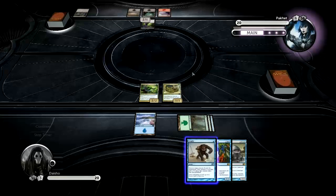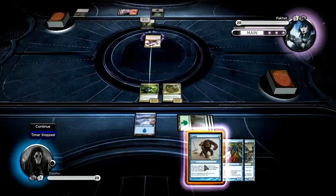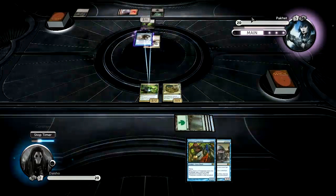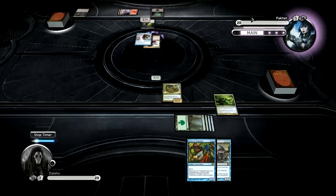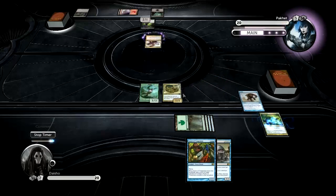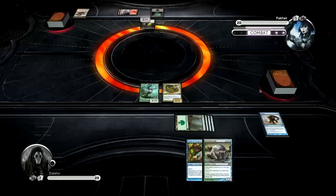If he wants to waste his turn giving Death Touch, then I'm okay with that too. Terminate. Pongify in response to get a 3-3 — not exactly how I want it to go. Actually, keeping the Coiling Oracle is good, because if I get my liege out, then I'll be in good shape.